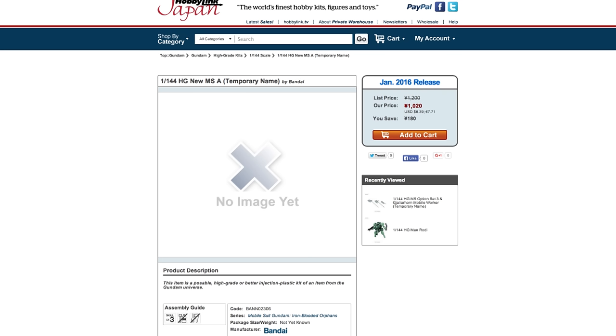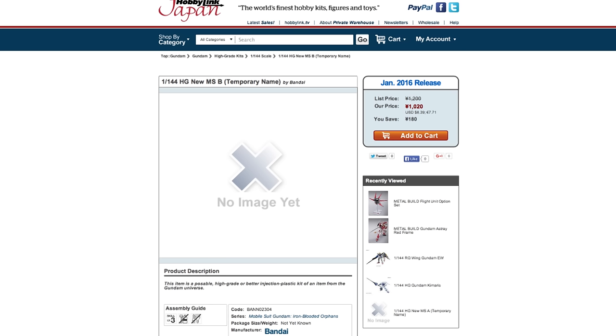These ones are called New MSA and New MSB — they're temporary names. Last year around the same time we had the same kind of thing go up on our site — this was the only information Bandai gave us. We didn't know what they were until we went to the Gunpla Expo. Last year it turned out to be the HG Amazing Red Warrior and the V-Ray. So this year at the Gunpla Expo we'll keep our eyes peeled to reveal what these MSAs and MSBs are. RGs — always big news.